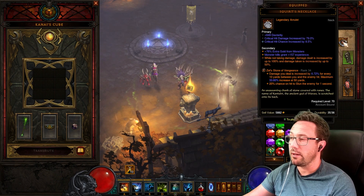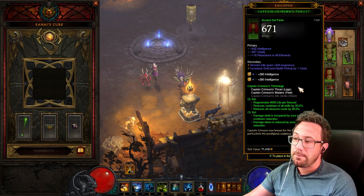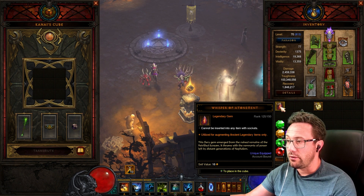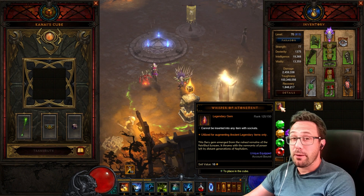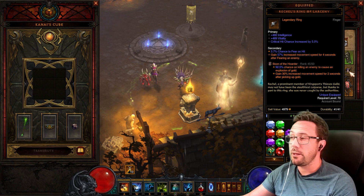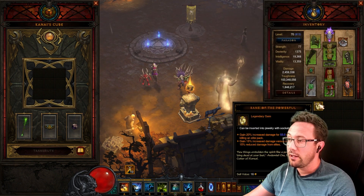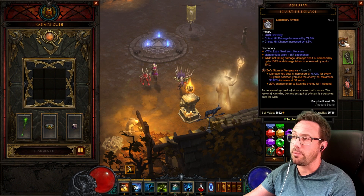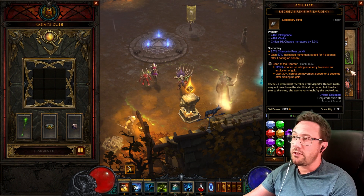I'm not sure if Haunt automatically procs Bane of the Trapped at range — if it doesn't, Zei's helps there. At the 50-yard radius, 33% is a lot better than 20%, though Bane of the Powerful gives more damage reduction from elites — kind of a 50/50 shout. We also have Boon of the Hoarder for move speed and gold, since we get so many Whispers of Atonement with keys. If you're doing group GRs and sharing, you might not care about empowering rifts or gold.